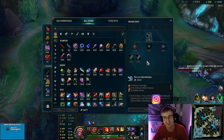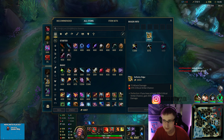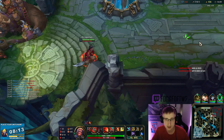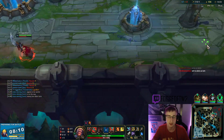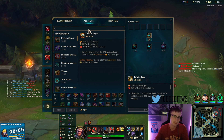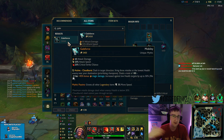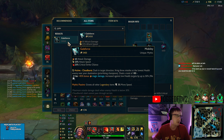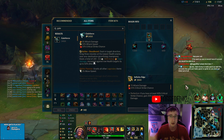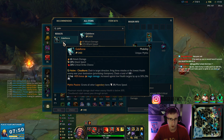I have 4,000 gold, so I should go buy. Let me buy the Infinity Edge and grab another Longsword, which will build into our third item. All the crit items got buffed. I personally recommend going either Galeforce — to give you that extra dash to help stick on your target, especially with Hail of Blades, and it does 500 bonus magic damage, which is insane.